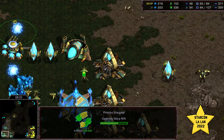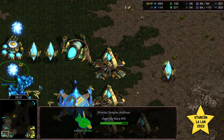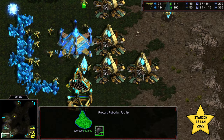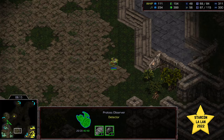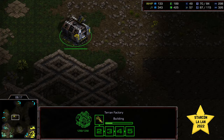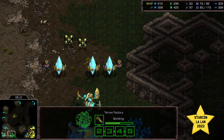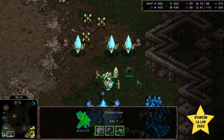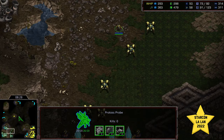Jeyun is comfortably making his way up to Arbiter tech — he's got that Stargate, and Templar Archives are coming online. He's going to be in a really good position. Whip is already starting to stage up, and the factory has landed again — it's going to continue to produce Vultures. Let's see if he gets any disruption here at the 9 o'clock, because potentially Jeyun might go for a fourth. He's in a comfortable enough position to do so.